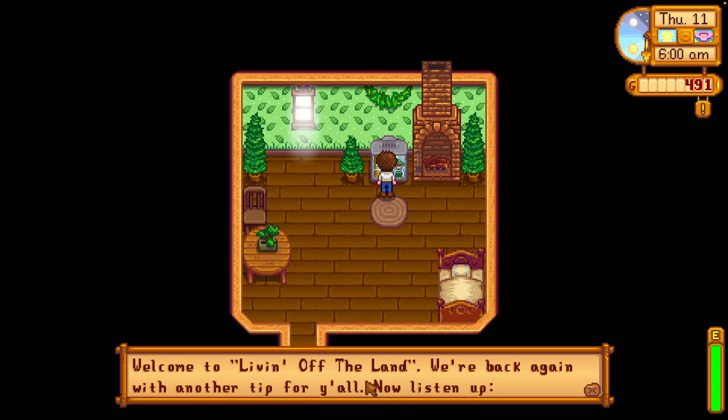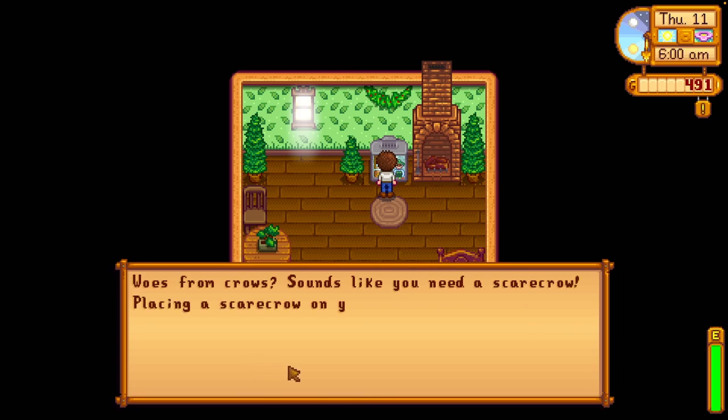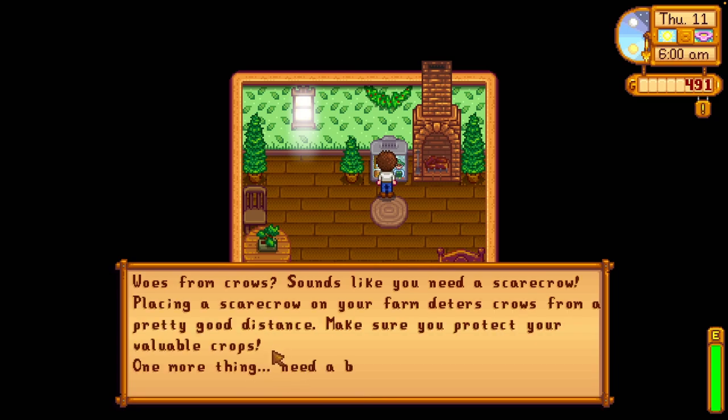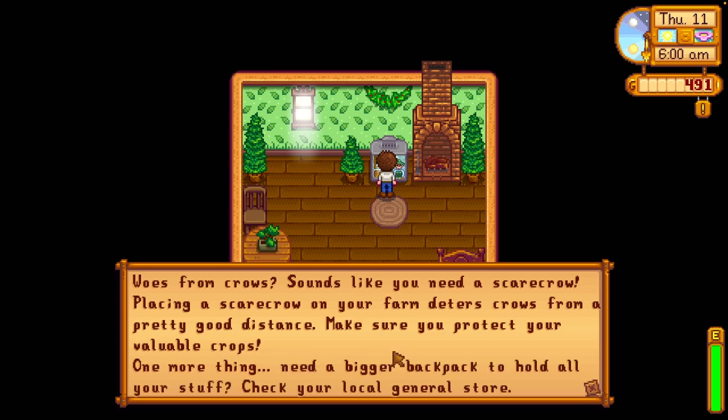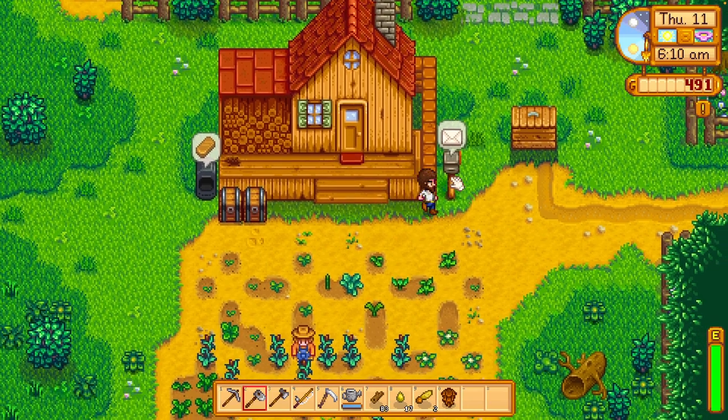Let's see if we get any good tips from living off the land. Woes from crows — sounds like you need a scarecrow. Placing a scarecrow on your farm deters crows from a pretty good distance. Make sure you protect your valuable crops. Also, if you need a bigger backpack, check your local general store. I do need a backpack. I should really save up for that.